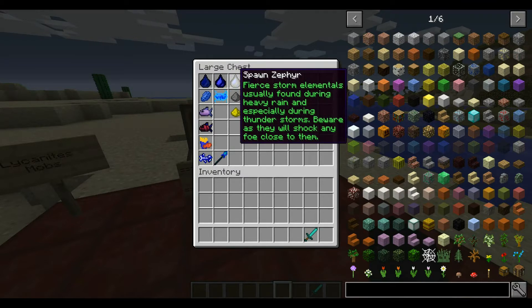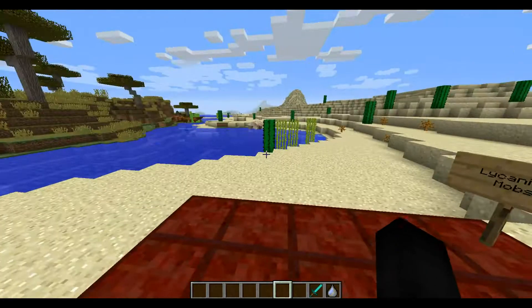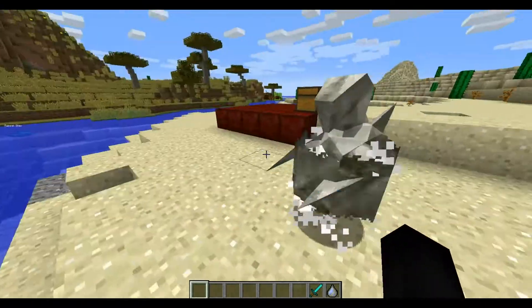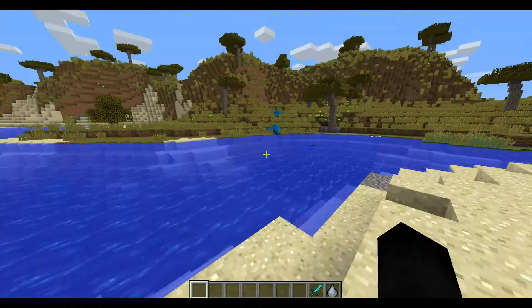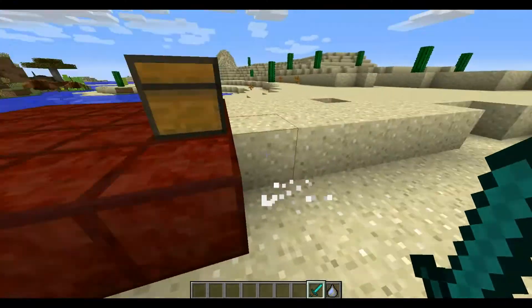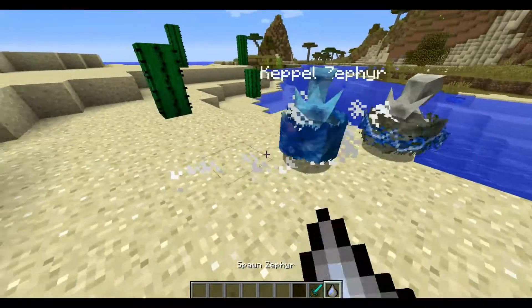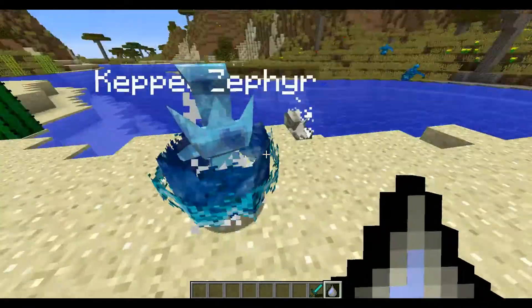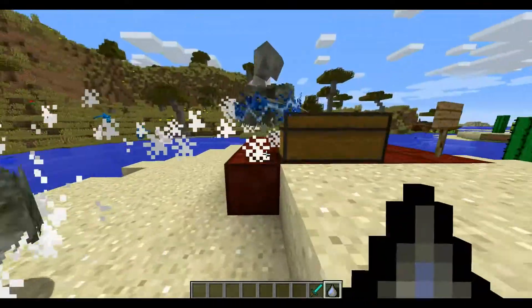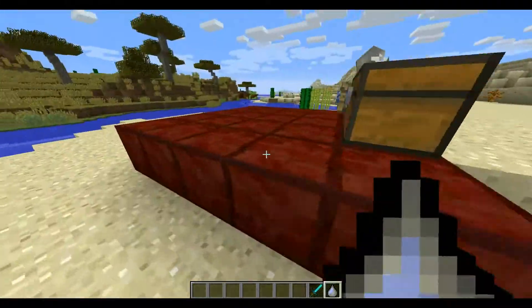Next we have the Zephyr. It kind of looks watery but at the same time looks like an air version of the Jangu — it's like a storm of the ocean. When killed it can drop gunpowder and glowstone. This is the Keppel Zephyr, the blue rare version. These guys basically just fly around the world, and they also appear with in-game events, same as the Jangus.